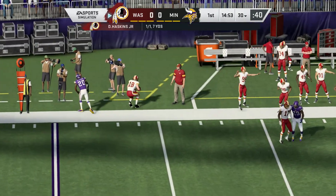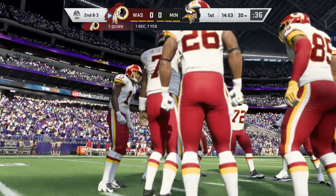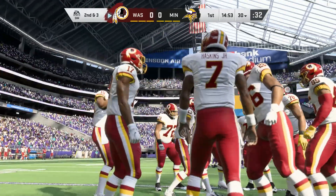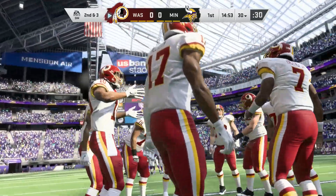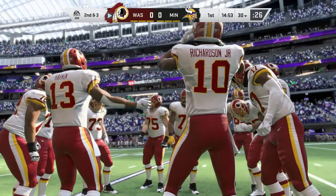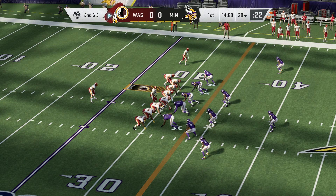On first down, it's Haskins. A good safe pass right off the bat — that's almost a rhythm play. Get them into rhythm early, something safe, something they're confident about. Once that's completed, you just keep moving from there because the confidence elevates. Able to get seven on that first down pass play.